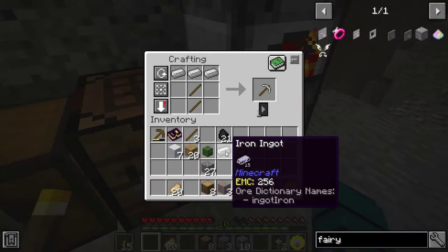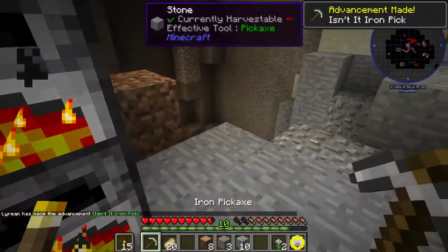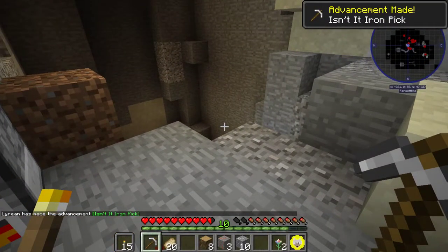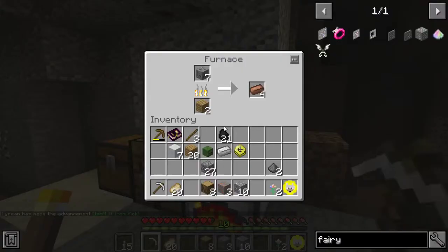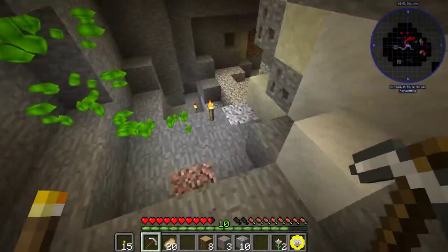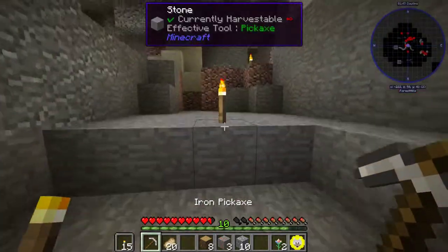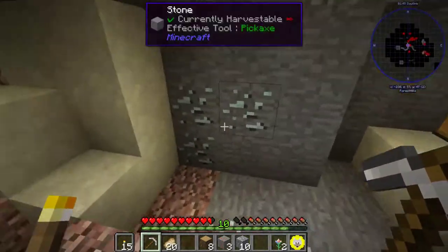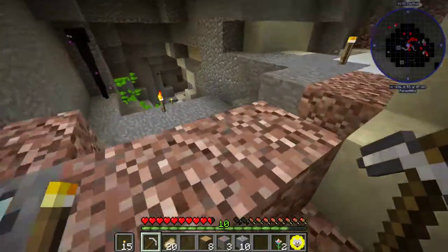I did find out that Vulp's Library is something that joins all the different types of ores from different mods into one, so that you can use them interchangeably. It's not Unidict — that's a separate mod — but it does something similar.